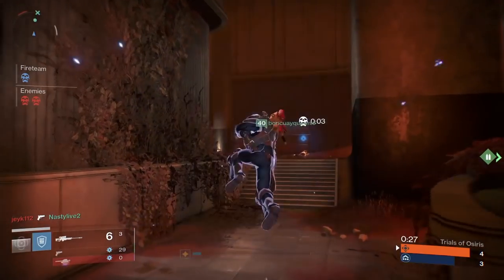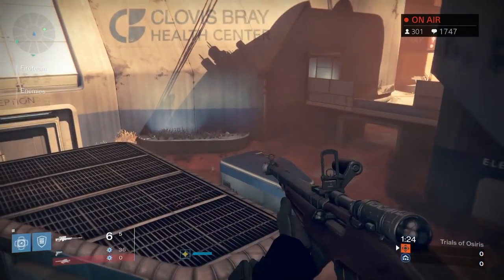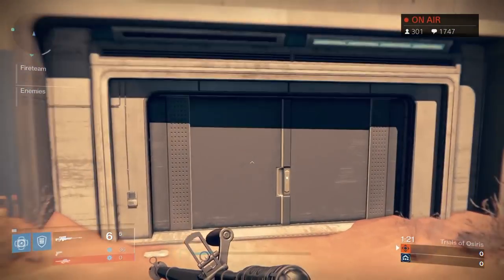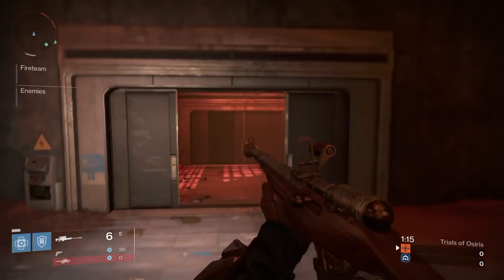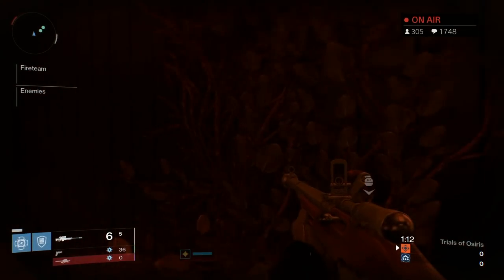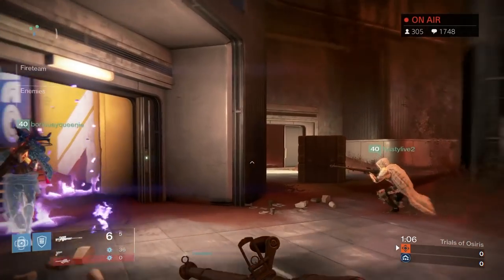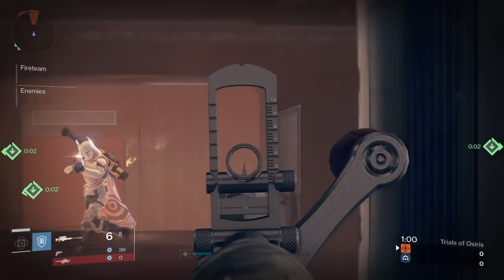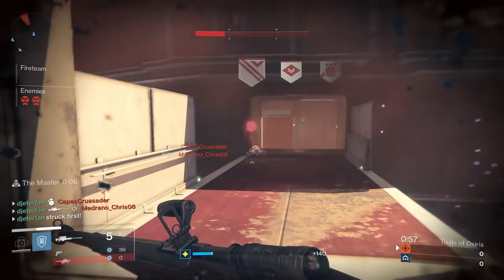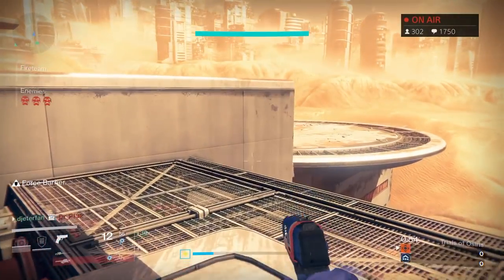A quick tip before we wrap up: don't be afraid to throw on a shotgun if you're inside with good control and your team is watching you. Go into your inventory, throw on a shotgun, and pick up that ammo — it throws a lot of teams off. Due to the narrow hallways and tight corners in the inside room, a shotgun is extremely effective even after the recent nerfs. It can be game-changing when they don't realize you have it — they'll come bum rushing in through a doorway with their sidearms and you're sitting there waiting with a shotgun blast to the face.